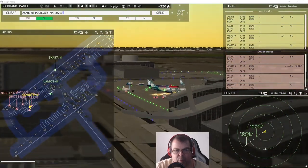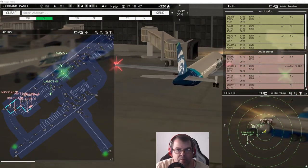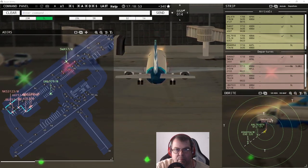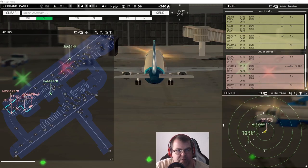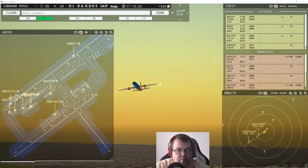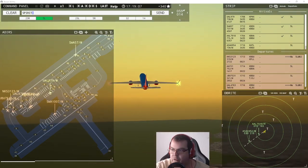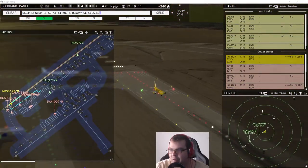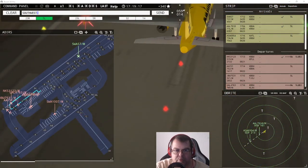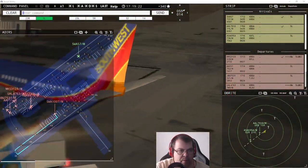Alaska 8878, pushback approved, expect runway five left. Southwest 9047, contact departure. Southwest 1007, pushback request. Spirit Wings 3123, wind 59 at 14 knots, runway five left, cleared for takeoff. Southwest 1007, pushback approved, expect runway five right.